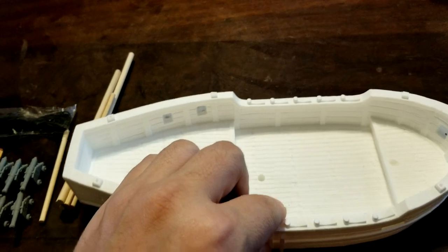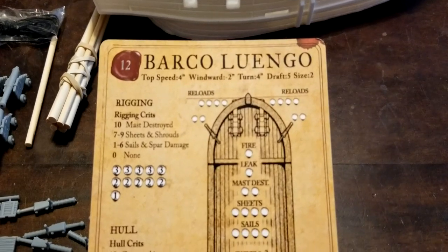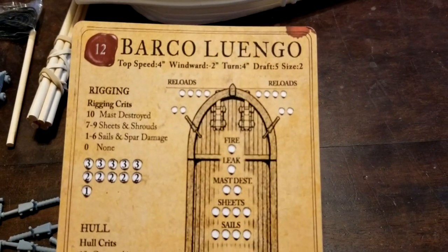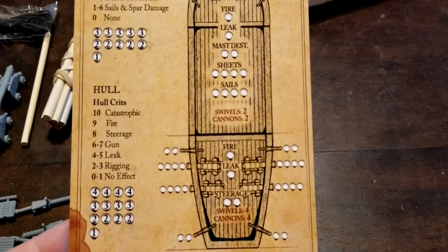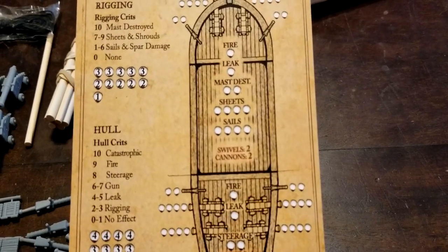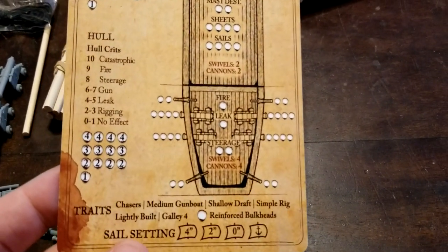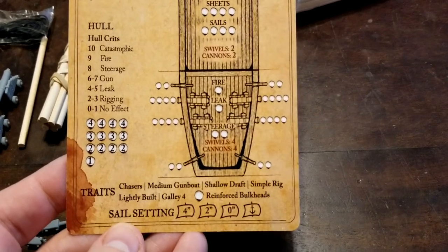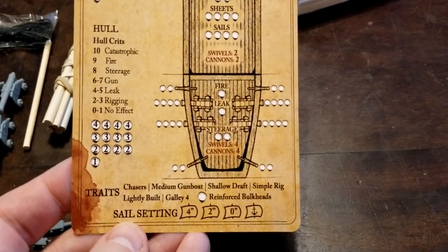There's a little bit of cleaning work to do on the bow chasers, as with any resin ship. Let's take a look at the new stat card. She comes with a top speed of four, windward negative two, turn of four, draft five, size two. Four cannons are at the back, with bow chasers — you can go all light or pack some mediums, which can be quite the nasty surprise. Traits listed: chasers, medium gunboat, shallow draft, simple rig, lightly built, galley four, and reinforced bulkheads.